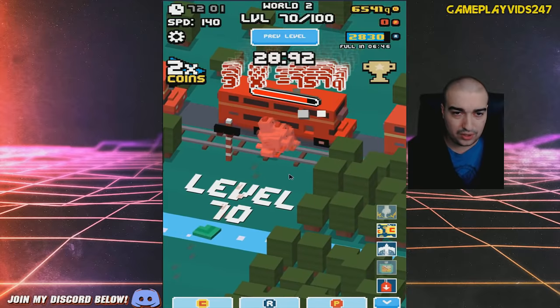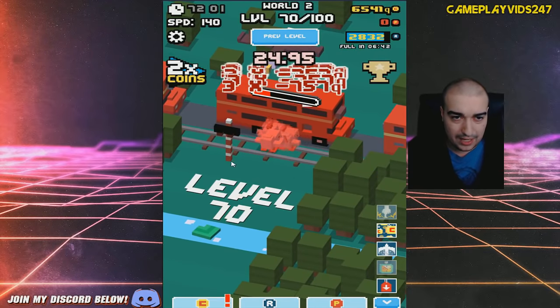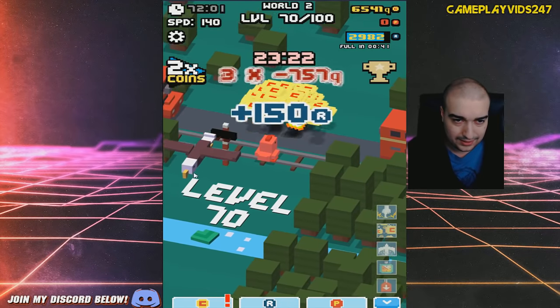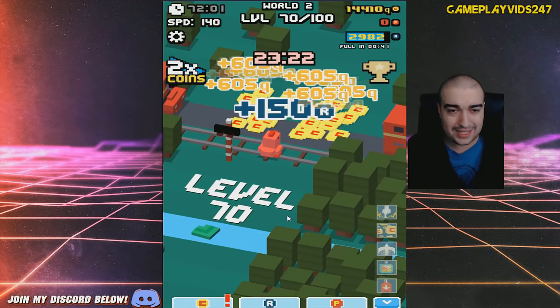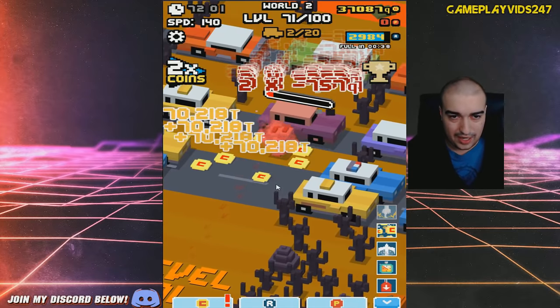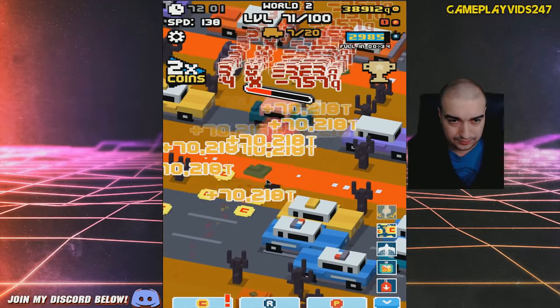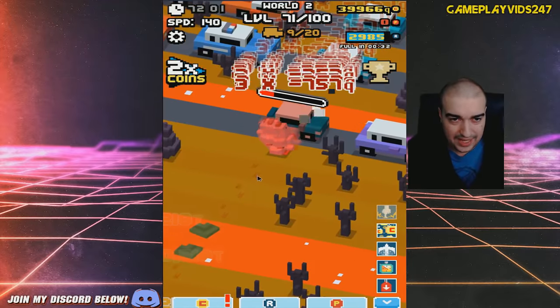We do have a boss encounter here with Hop Storm active. 142 clicks per second right now with an eagle passing by. I killed the boss, but I missed the eagle — that is a shame. We're now past level 70, everyone. The real grind begins now, doesn't it? Far out.